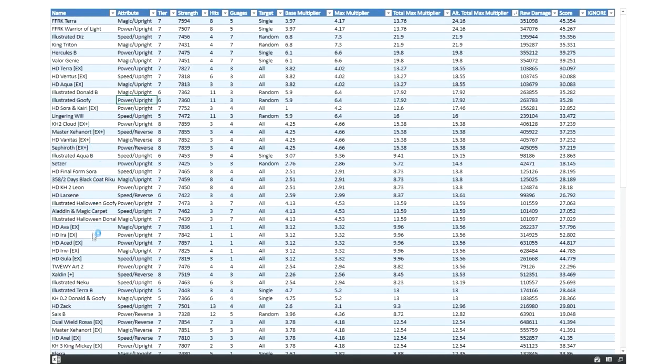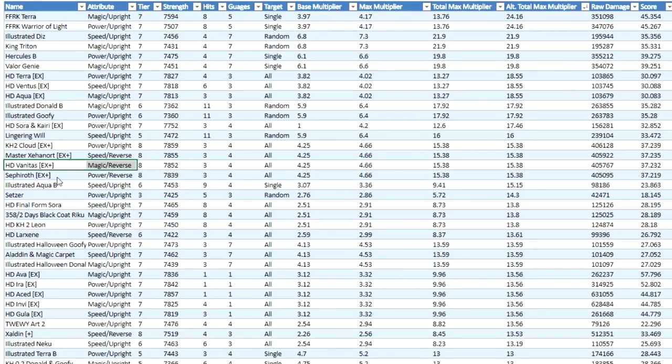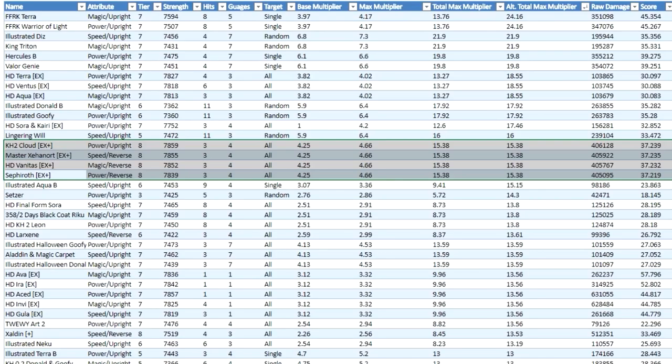The only ones that currently beat him are some pure damage metals like Lingering Will, Illustrated Donald and Goofy, Valor Jr., Hercules B, Queen Triton, and Illustrated Diz. Almost all the metals that beat this group are either random or single target metals. Essentially what I'm saying is that these new tier 8 metals that are very similar to HD Vanitas EX plus are currently the strongest AOE metals in the game — and that's very relevant.